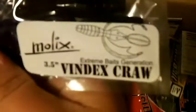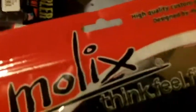Here's my other Gambler Ugly Otters — these are in black blue, bigger stuff for spawn or early spring. Then these Molexes — really cool baits, they look exactly like that. These are three and a half inch and they don't say the color, but there's a special going on where they give you a variety pack. I was stoked on that so I bought these just for that reason alone — I'll try them, not sure if they're going to work too well.